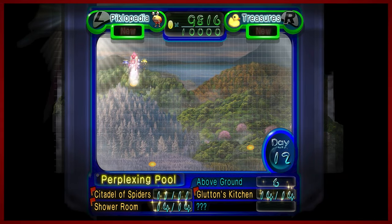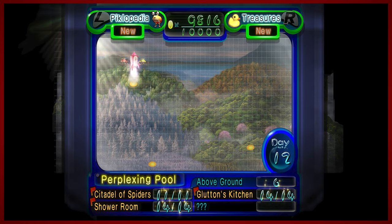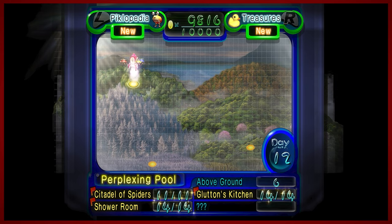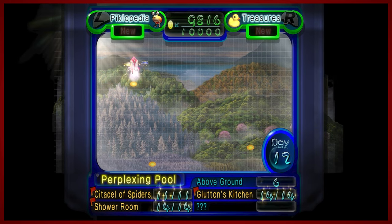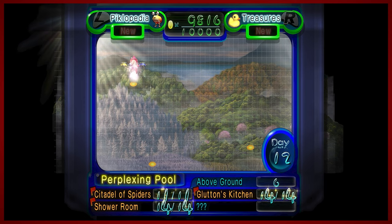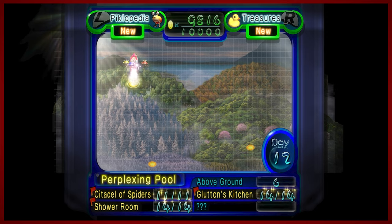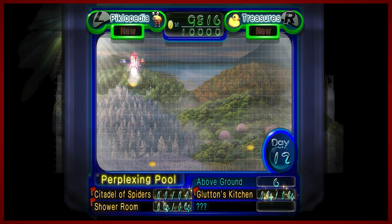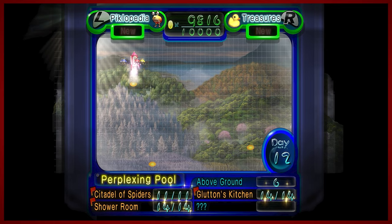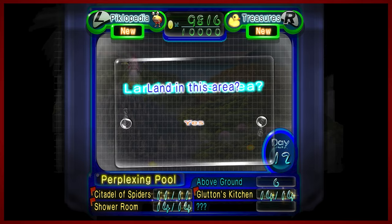Hey guys, DMike here from our episode of Pikmin 2. Last time we got pretty squeaky clean in the shower room, got a lot of treasures, we were able to take out the raging bloister, and now we're gonna do a little bit of cleanup of the perplexing pool. We're gonna do all the overworld stuff today — another overworld day. A little relaxing dip and then we will prepare ourselves for the final dungeon of the perplexing pool, and that'll be it.